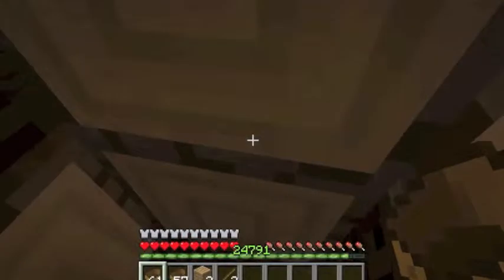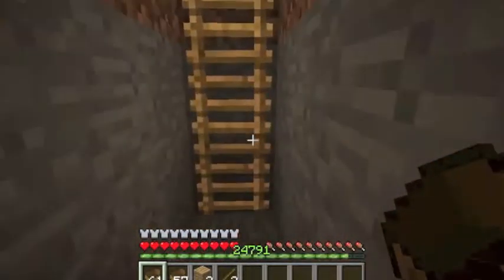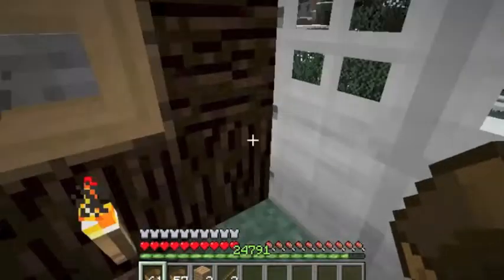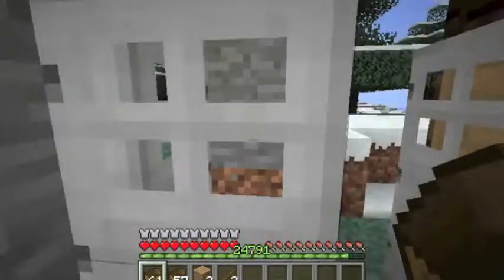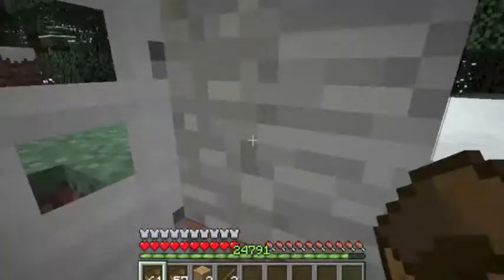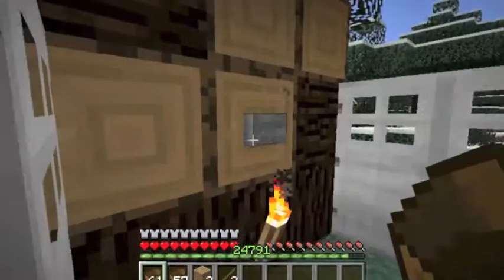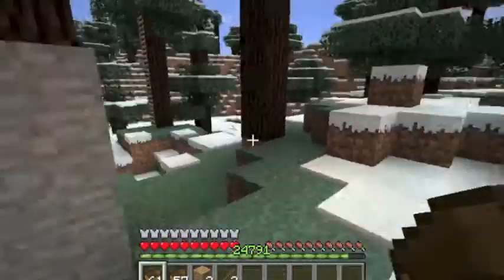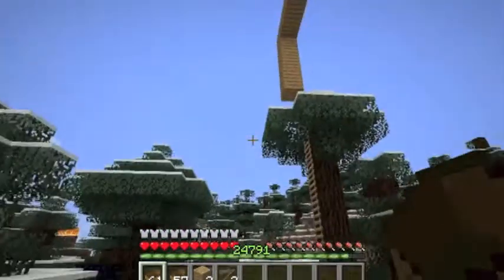Down here in front of M's treehouse, you come up here and there's a bunch of iron doors. You have to press this button and time it well — you've got to try to get to the doors in time. Kind of failed, but all right — yes!